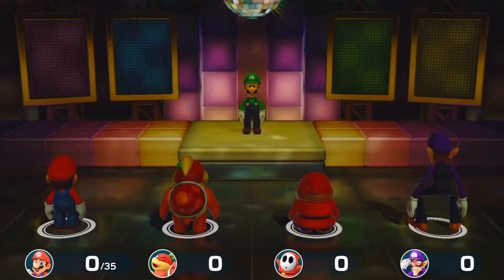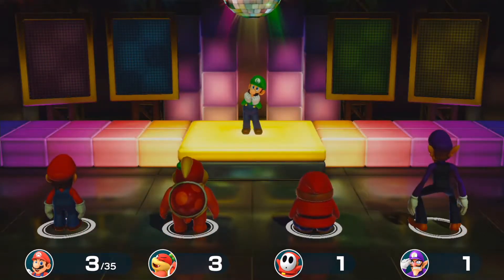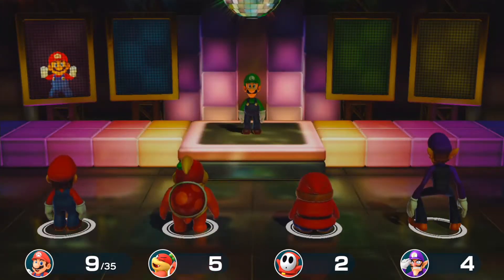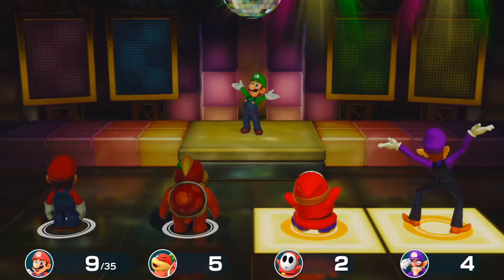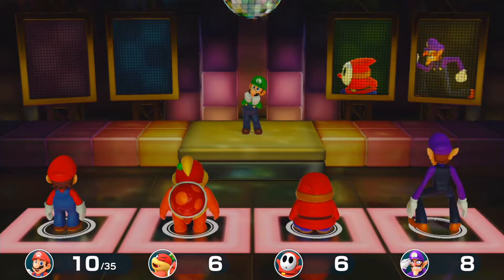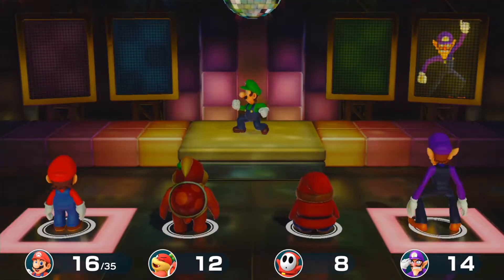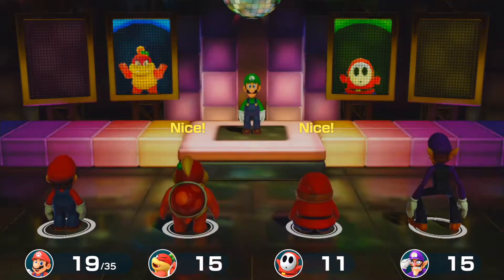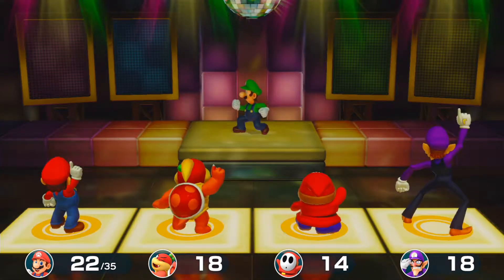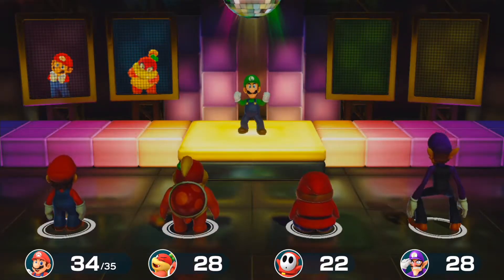Let us know in the comments what you think. Next up we have Time to Shine, where we need to earn about 35 points. Waluigi has become a playable section. If you select Luigi along with Waluigi as a computer player, Luigi gets replaced by Princess Peach — and if you have Princess Peach as a computer player too, she'll be replaced by Daisy.